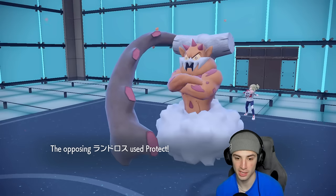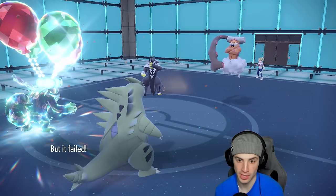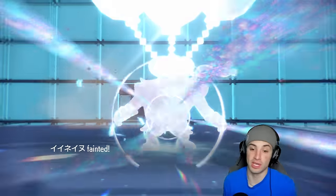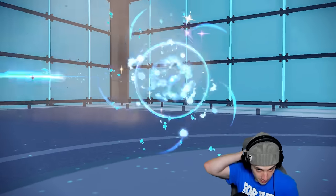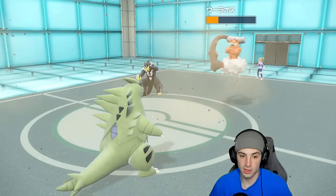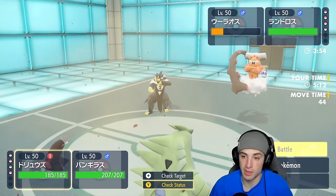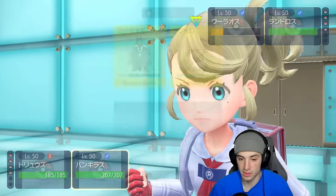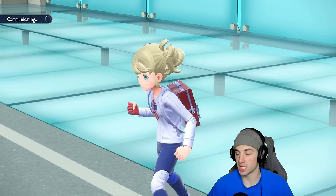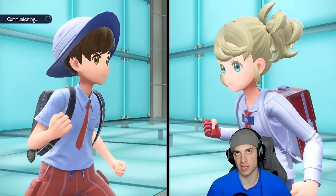I accidentally KO'd my own Okidoki trying to land Upper Hand — can't pull it off. But now I get to bring out lovely sandstorm users into Tailwind, which is great. I can Choice Ttar into Rock Slide. I go for Iron Head in one slot and Rock Slide across the board — Rock Slide should KO Urshifu. We have Tailwind and Sand Rush both going — both Pokémon are outspeeding. Rock Slide connects with a crit and flinch on Landorus — massive!